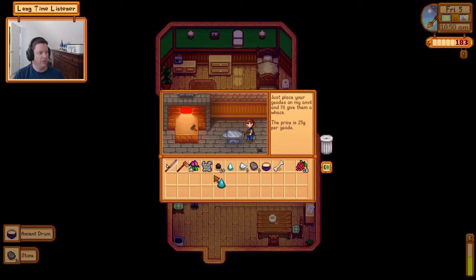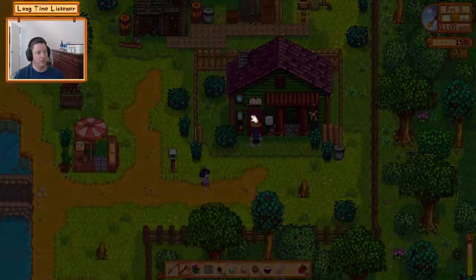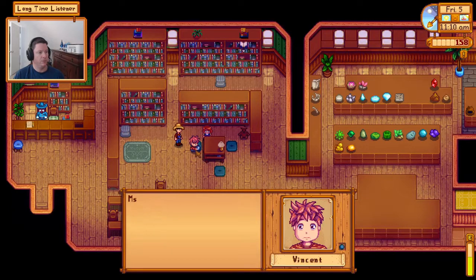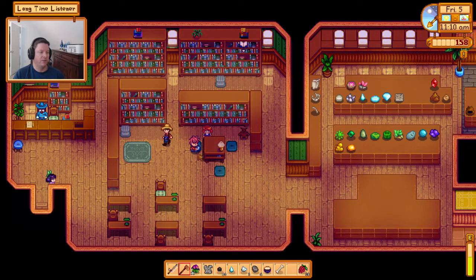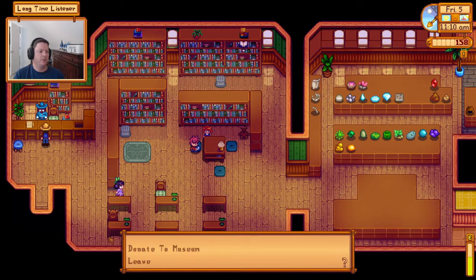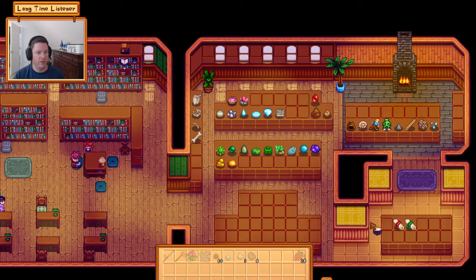Oh, is that what I think it is? We got two rewards from the bulletin board today. Penny mentions the bus to Calico Desert stopped working — though it stopped just one season ago, not a few years ago as she says; I rode that bus here. The mayor says there's not enough money in the town coffers to have it fixed. I see Lewis out collecting taxes all the time.